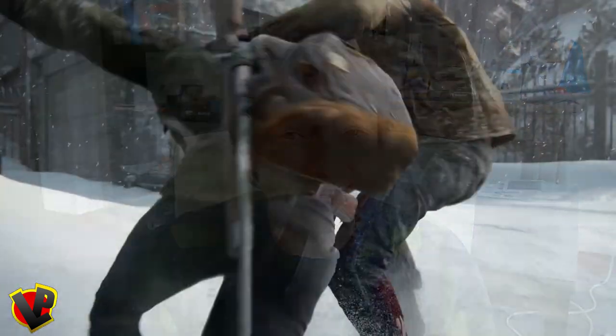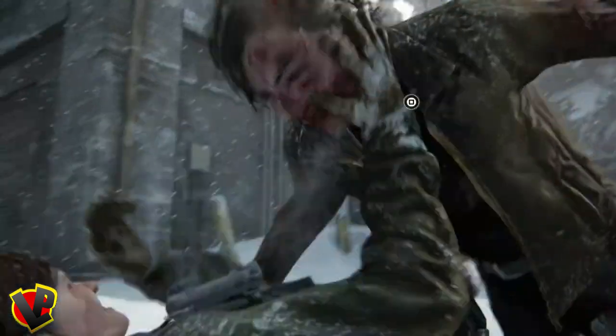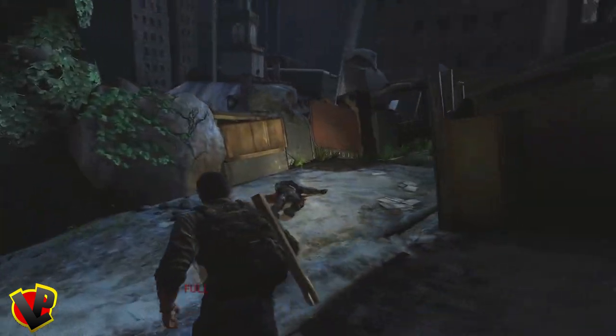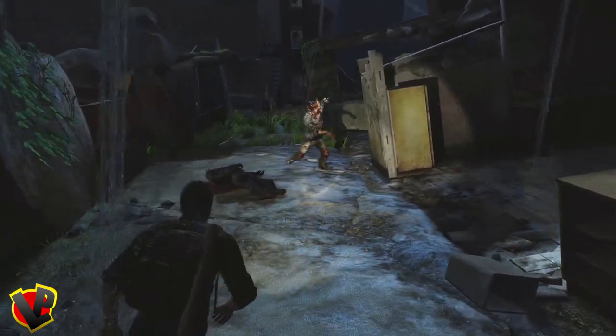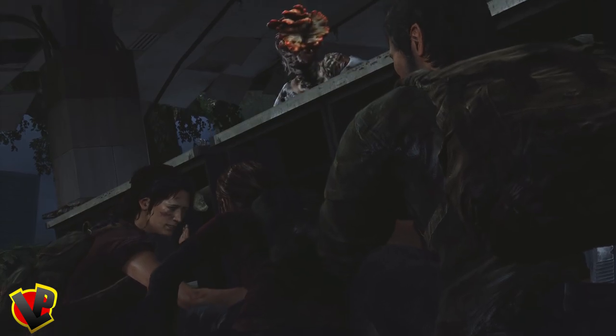Now that Ellie can jump and dodge, the fights will be even harder and the new runners will be even faster. Now about the clickers — with their croaking noises, if you get too close they one-shot you. They're impossible to punch or hit using melee weapons, except if you throw a butter or brick at them. They're blind, but they use echolocation to see, which is why they make those awful sounds.